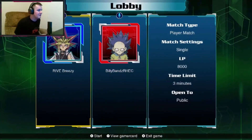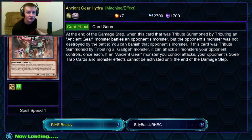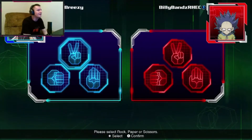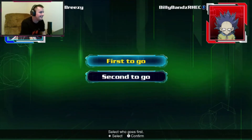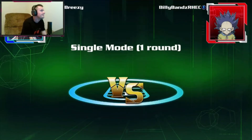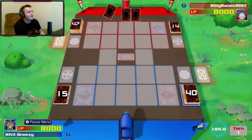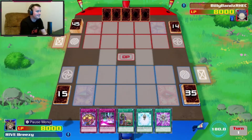Okay, we have Billy Bands — Rezek stepping up to duel us with Exodia. Let's pick scissors because nobody picks scissors. We're going second — we want that extra card.